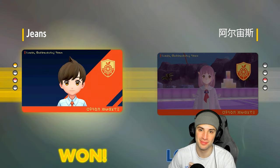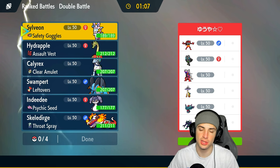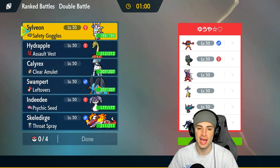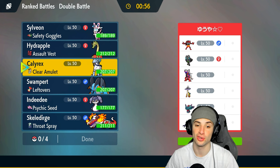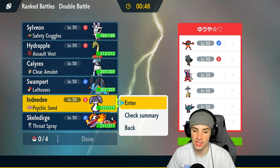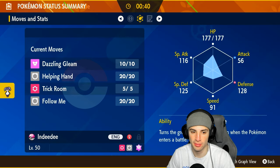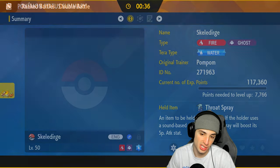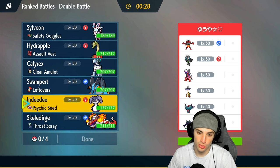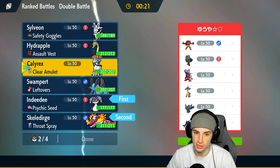Moving on to match two — we're going up against a Kyurem team that thrives in the sun with Incineroar, Ogerpon, Raging Bolt, Fluttermane, and they're rocking screen setters. I hate screens more than anyone. I'm almost certain they'll lead with Grimmsnarl to set screens. I could lead Indeedy/Swampert — but I actually like Skeledirge here. Going with Indeedy, Skeledirge, Calyrex, and Sylveon for this match.